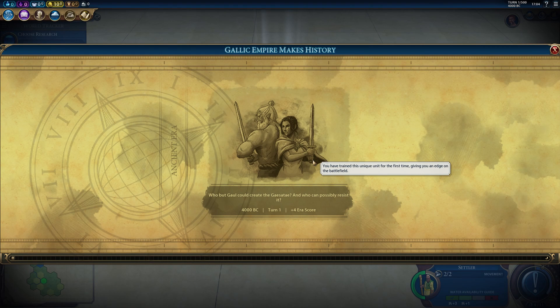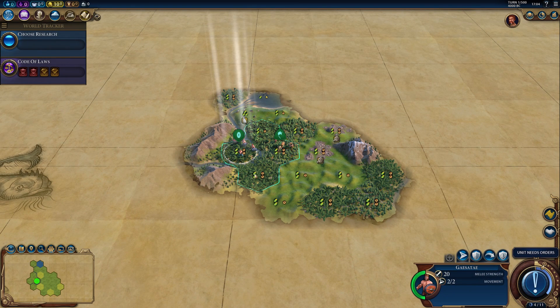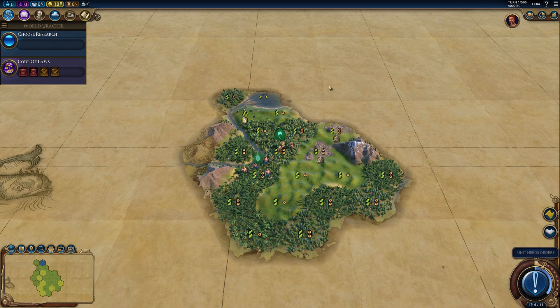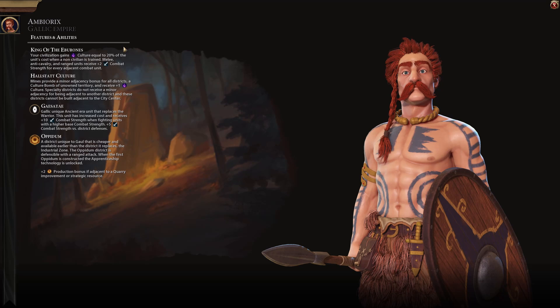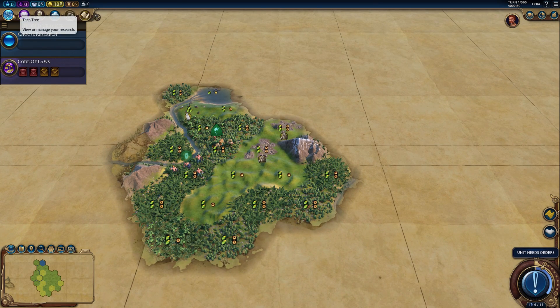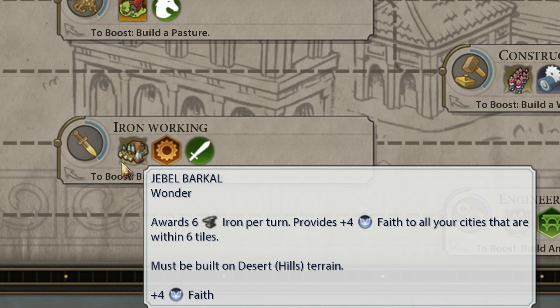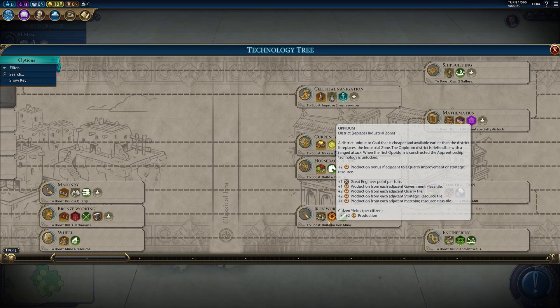We will get some ERA score early on because our unique unit replaces the Warrior, which means we start with one right away. There are a few important things to consider as the Gauls when you're settling your cities, because as the Gauls you cannot build specialty districts adjacent to your city center. The Oppidum is a specialty district, and it gets major adjacency bonuses from quarries and strategic resources. It also unlocks with Iron Working, which means you can get an industrial zone much earlier than you would otherwise be able to. This will be our research priority right away.